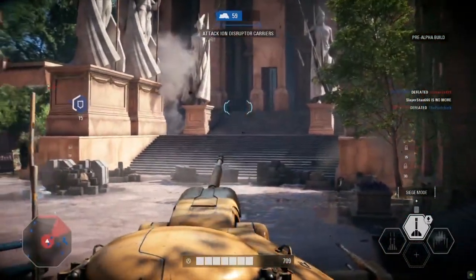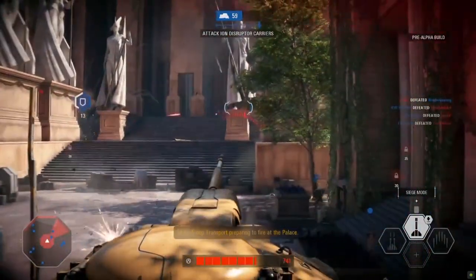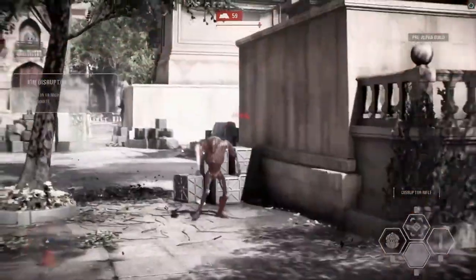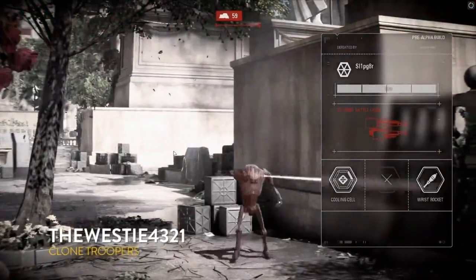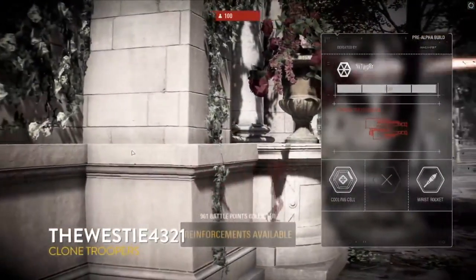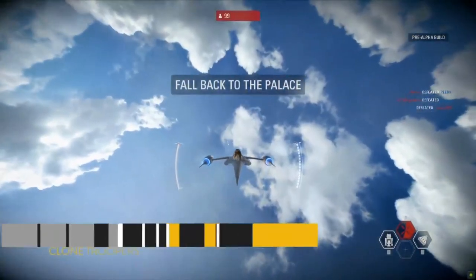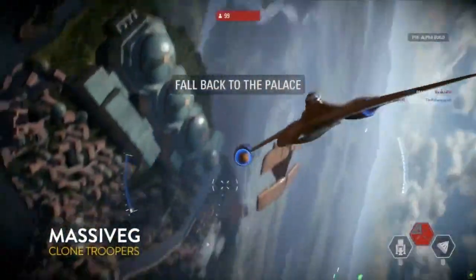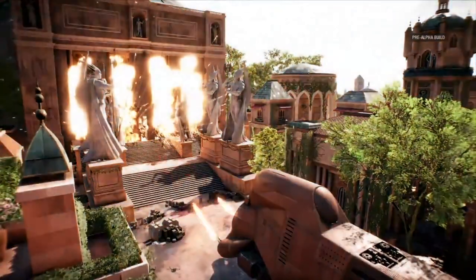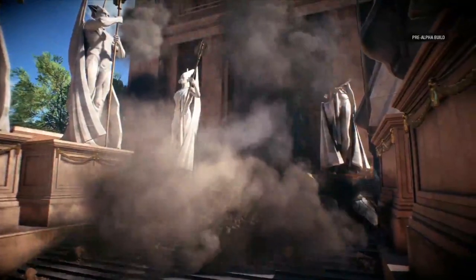He just went into Siege mode! In Siege mode, for a limited time, you're able to blow up some huge area effect shots — you lock down the position but you have a lot more firepower. We also saw the B2 Super Battle Droid, which you can also get through Battle Points. Those guys are great at pushing points — they have high health and a lot of rapid fire. And this big explosion indicates Phase 1 is over.